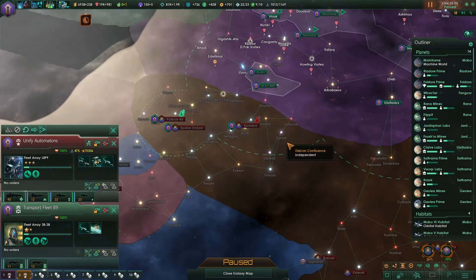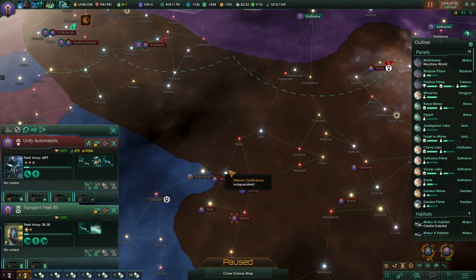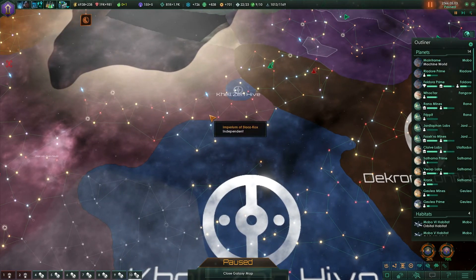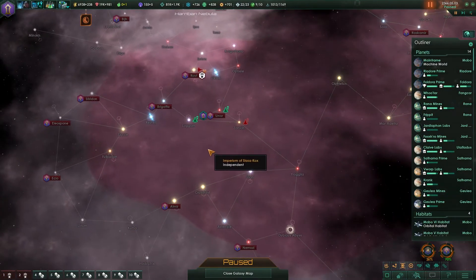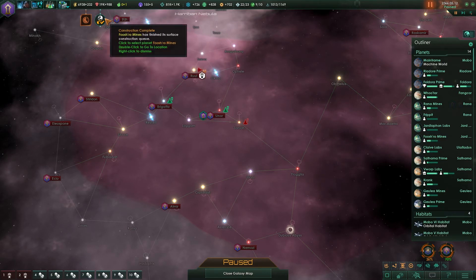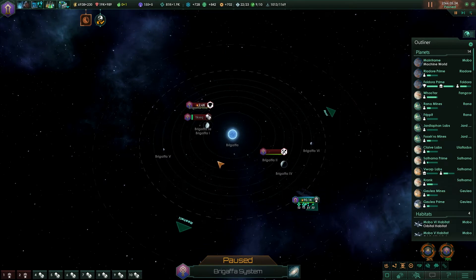They're putting their transports in there so they're about to retake that, which is a problem. I think I'm going to wait to engage them until I've brought this other fleet back. Take those and then come back, group up, and wipe out the Decron fleet. Construction complete. This might take a little bit longer if they're taking the planets back, which it looks like is going to happen.